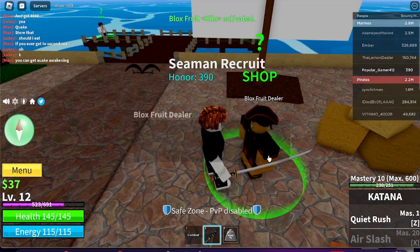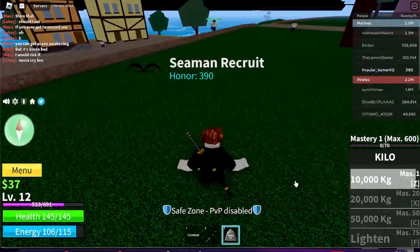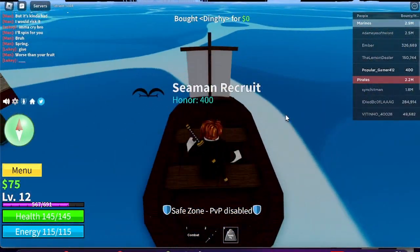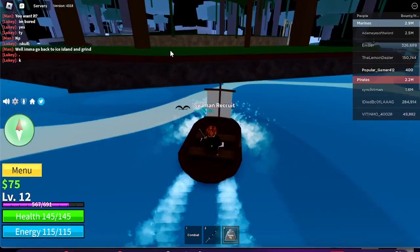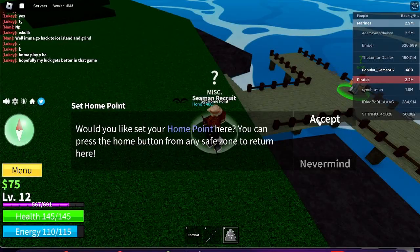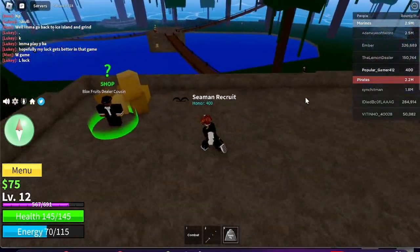All right, let's go get our first fruit! We got it — how does it work? Whoa, we can only use mastery level one right now, but that's pretty good! We can buy boats — a dinky, yeah! The game said to go to the jungle, that's over here. We made it to this new place and we can set a respawn point. There's a Blox Fruits dealer here too.